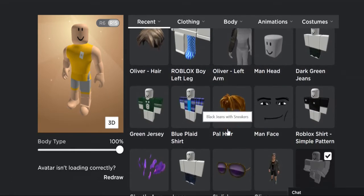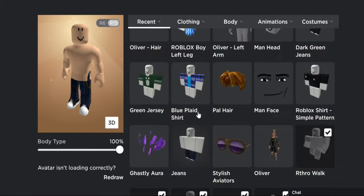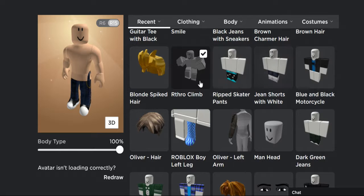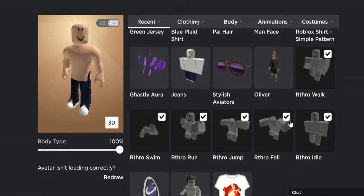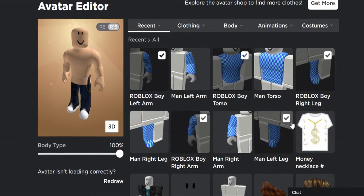With sneakers, but I'm going to be wearing premium jeans. If you have these you can wear them, but you can wear anything else you would like. Now the second step, you must get your t-shirt — this money necklace hashtag.